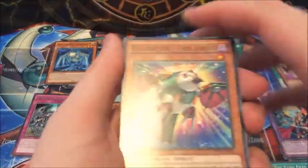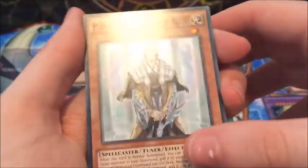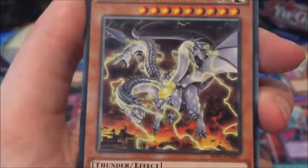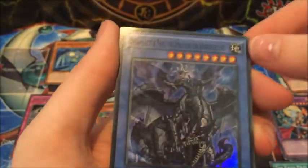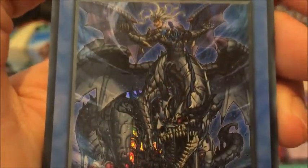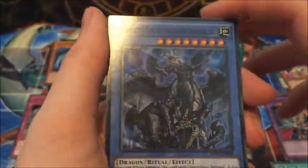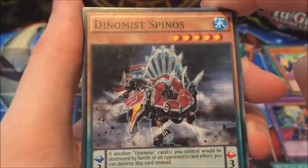Raid Raptor Pain Lanius, Perform Pal, Sell Shell Crab. Master with Eyes of Blue, Thunder King the Lightning Strike Kaiju, and Amorphactor — Amorphactor Pain the Imagination Drug Overlord. Looks really evil, but he is the ritual boss monster of the Amorphage cards. Next up, Dynamis Spinos.